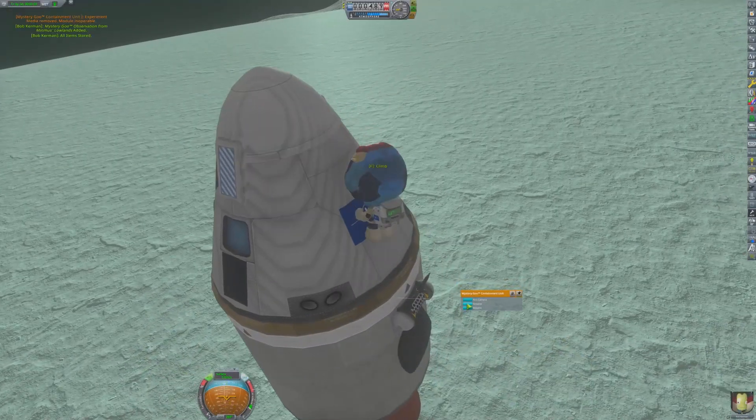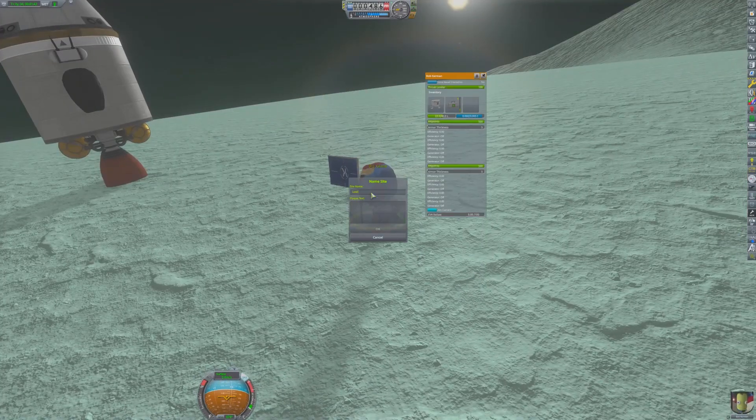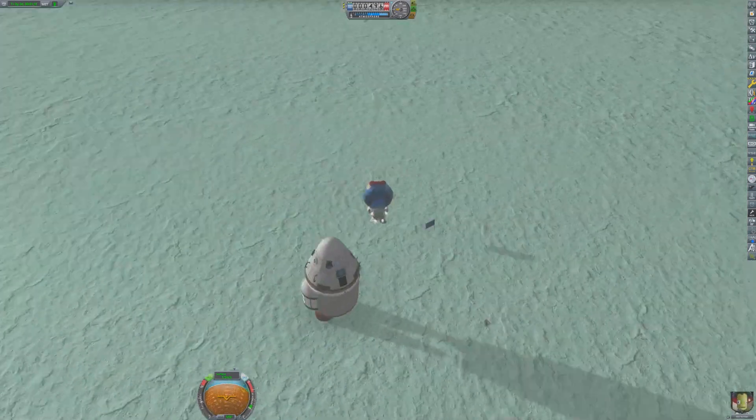What could be on the Mun that has the Communists so possessive of that rock? So much so that they haven't even tried to land anything on Minmus.